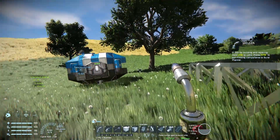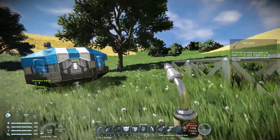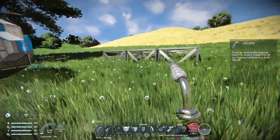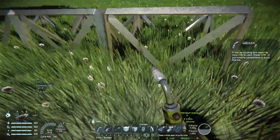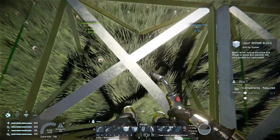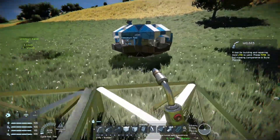The differences between small grid and large grid are not as vast as you'd expect. Small grid requires fewer components to build up individual blocks, but a block of small grid armor plates that's the size of a large grid armor plate is actually going to require more steel plate than one large armor plate. So the cost comparison is pretty similar.